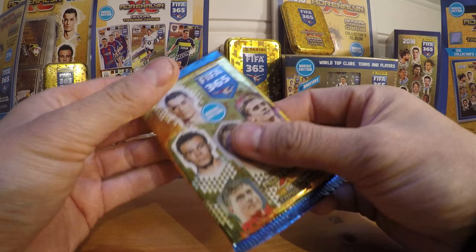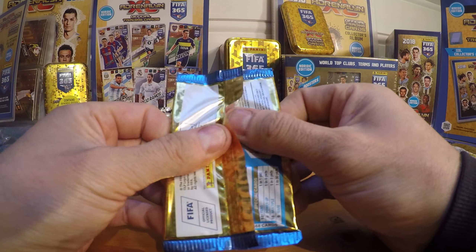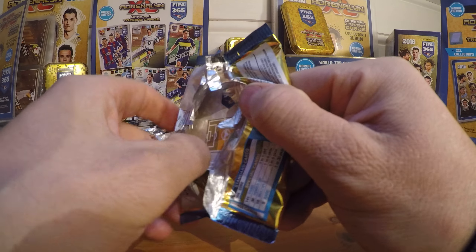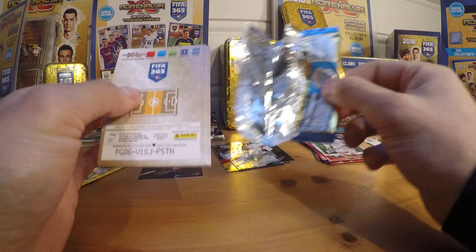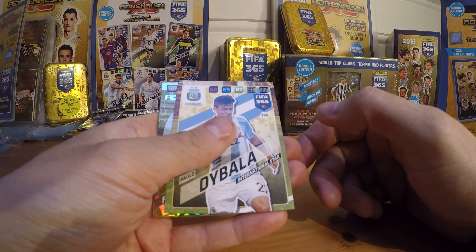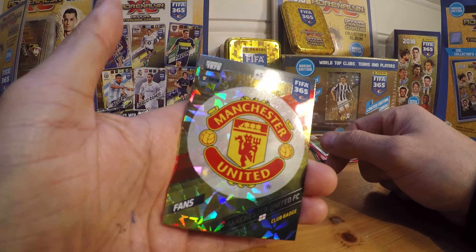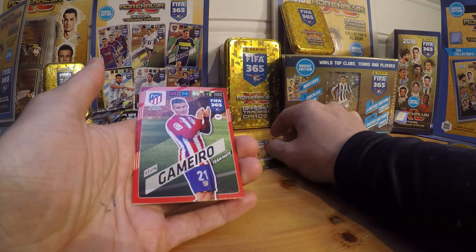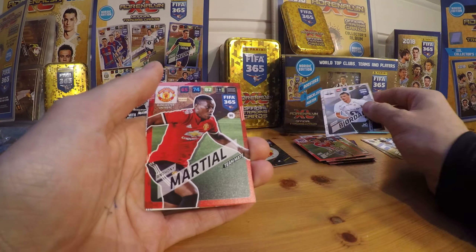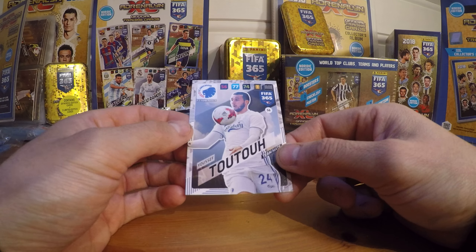Two boosters left. We have Dybala, International Star. Then we have a Club Badge for Manchester United. Gamayro, Atletico Madrid. Björdal, Rosenborg. Martial, Manchester United. And 2-2, Copenhagen.